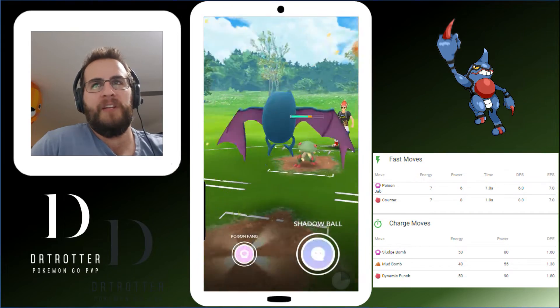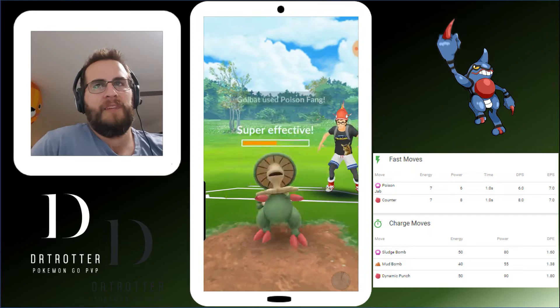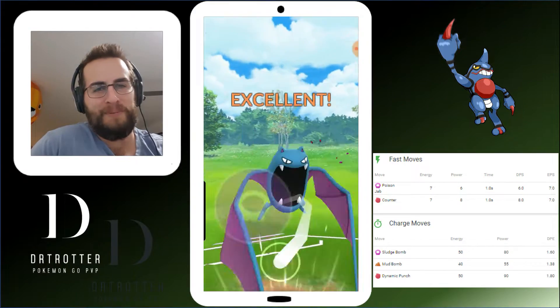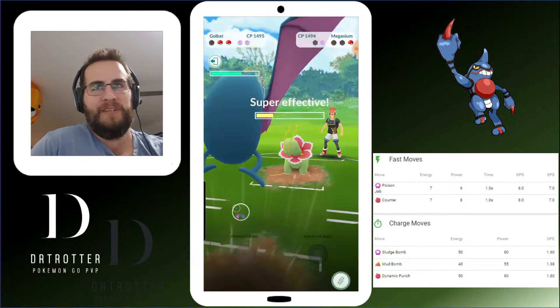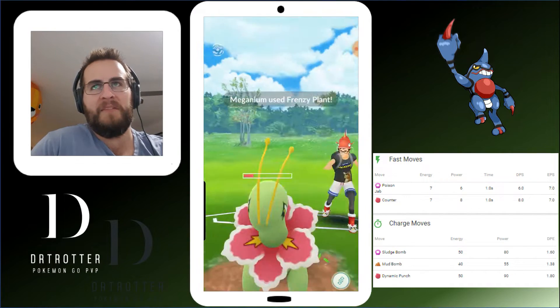We've got two shields up for both of us. We've got a fair bit of energy on our Golbat here, and it took just over half of Bibarel's health. Bibarel is pretty squishy — we know that — but I was quite surprised how much damage it did. These Poison Fangs are just going to rip through the rest of his team. And that'll be a wrap.